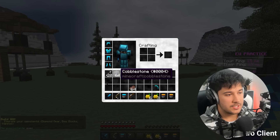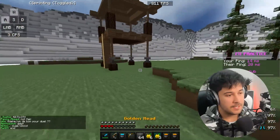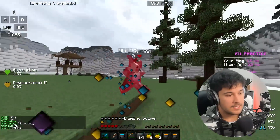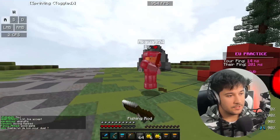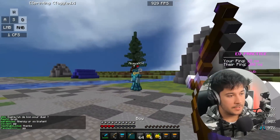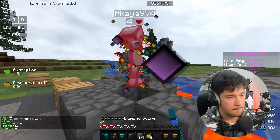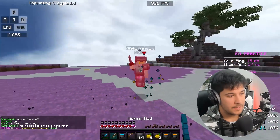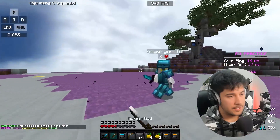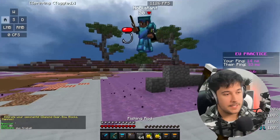Now we're against someone with like 200ms — let's see how this does, who's going to get the better hits. Seems we're about equal actually. I normally stay in fire a little bit longer just for KB purposes. GG, got him stuck there. This next guy's got pretty good ping so it'll be interesting to see how we trade hits here. We're winning pretty well. He's trying to lava me — damn it. That started off so well but I messed up, that was my fault.